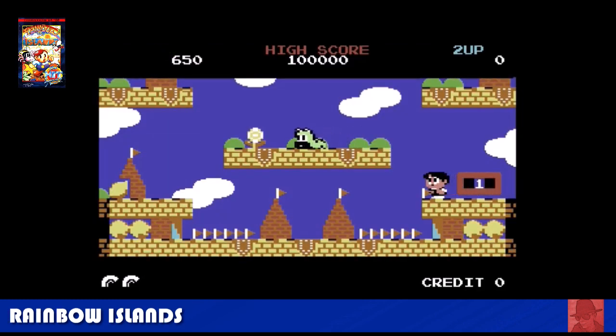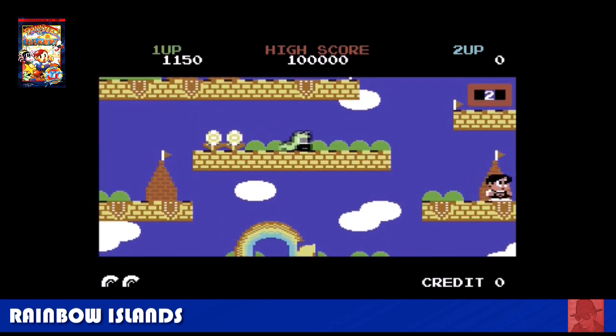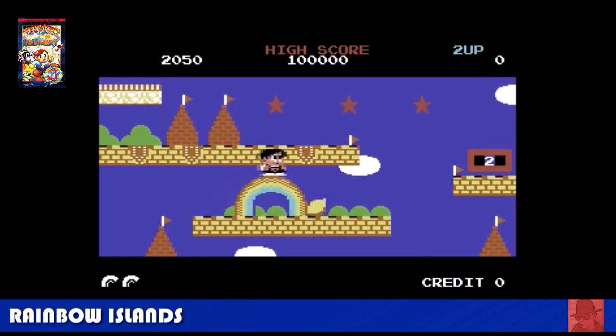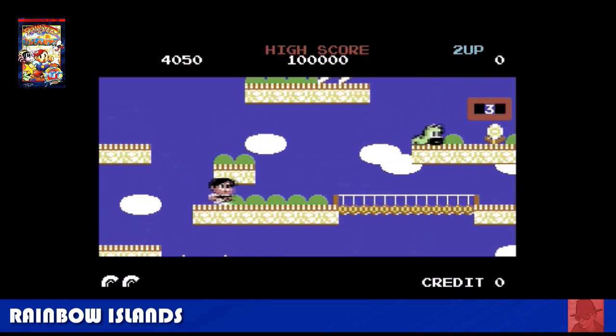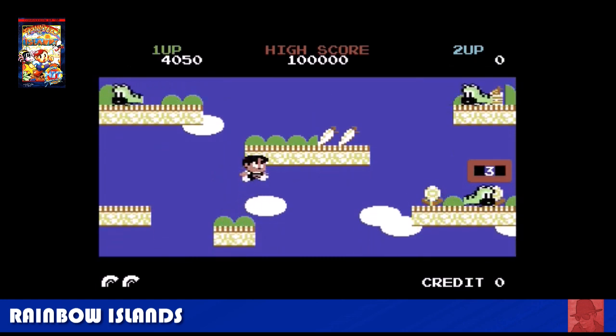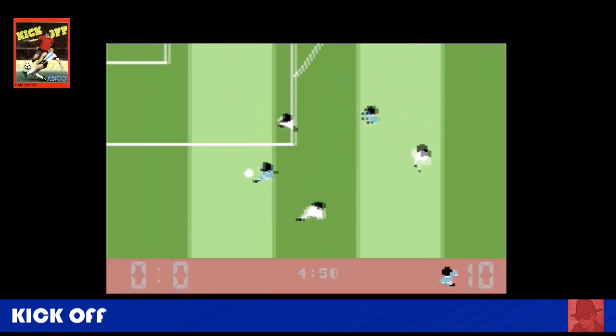Rainbow Islands — sort of in the series of Bubble Bobble, a very, very cute game. It's like eating 10 donuts and feeling a little bit ill. But the gameplay is there — you must advance up the screen before the flood comes along and you drown. A nice gentle learning curve; I always seem to get stuck on about the fourth level. The character looks a little bit different to the Amiga version — here he's got black hair. It's a good game; if you like platformers, you'd like this one.